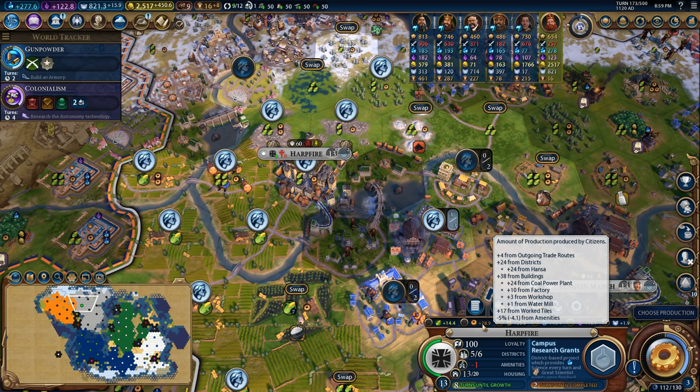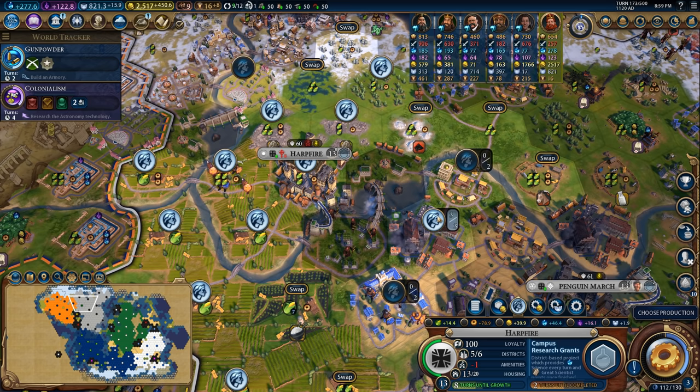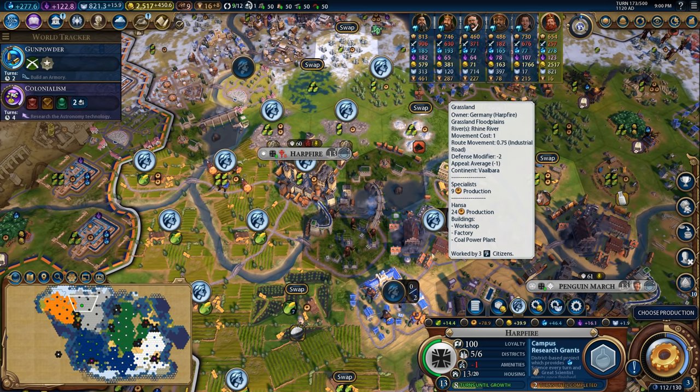I also have a coal power plant, which is giving me another 24 production because its production is based off how much adjacency bonus your Hansa has. Then I'm getting another 10 production from the factory, another 3 from the workshop - that's 61. On top of that, I'm also working all three specialist tiles and each one is worth 3 production. So 61 plus 9 - I'm getting 70 production per turn from this Hansa. That is an absolutely ridiculous, outrageous, insane amount of production from a single district.